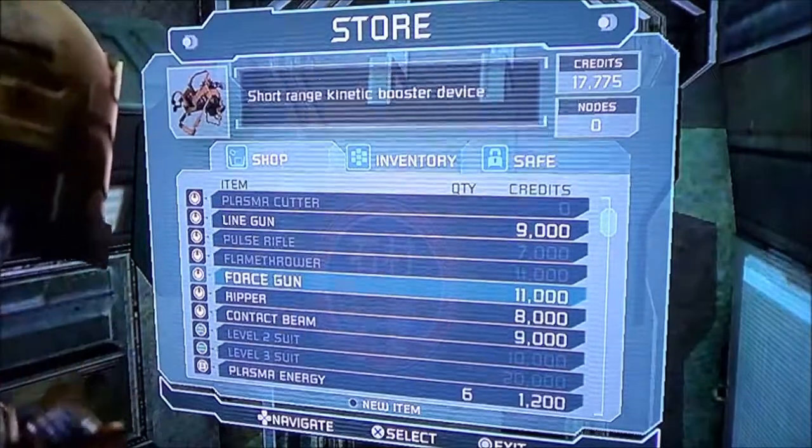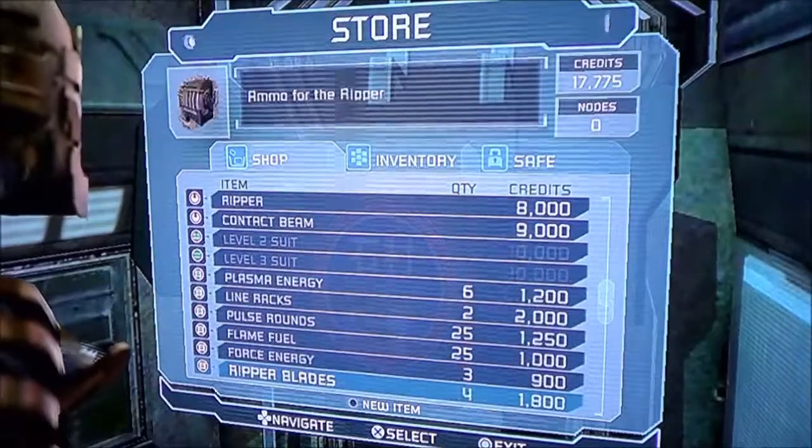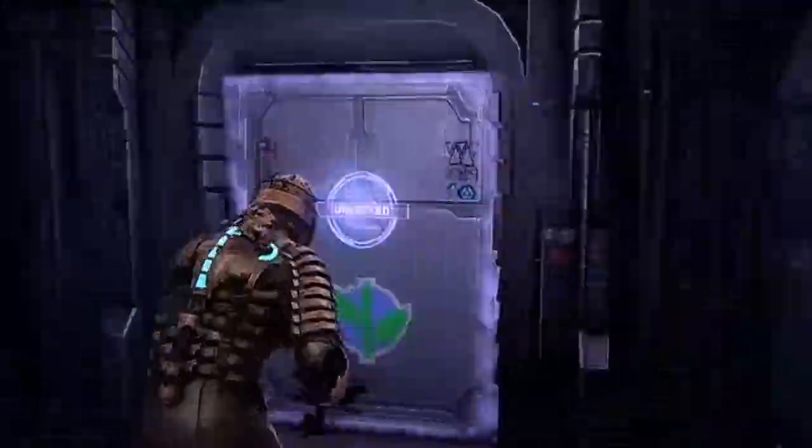Grab a medium — wait, why are we storing a small med pack? Nonetheless, let's buy a power node in case we come across any doors that require power nodes.